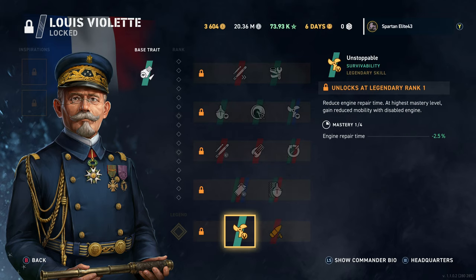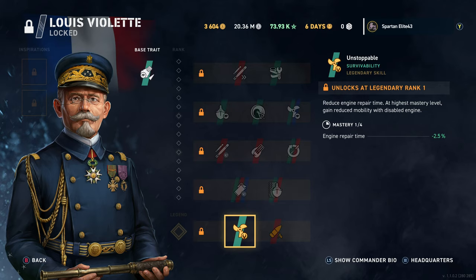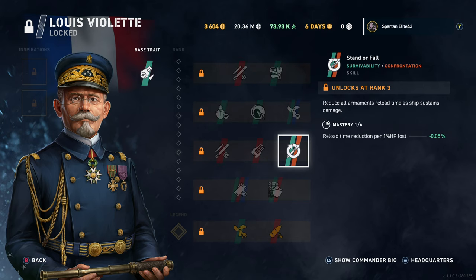Unstoppable improves engine repair time, and at highest mastery allows you to keep moving with reduced mobility instead of stopping completely when your engine is knocked out — that's huge. Rather Be Torching increases fire chance from destroyer HE shells but heavily reduces HE shell damage — not sure 1% fire chance is worth 7% HE damage loss. And Louis Violet is a pretty decent destroyer captain overall.